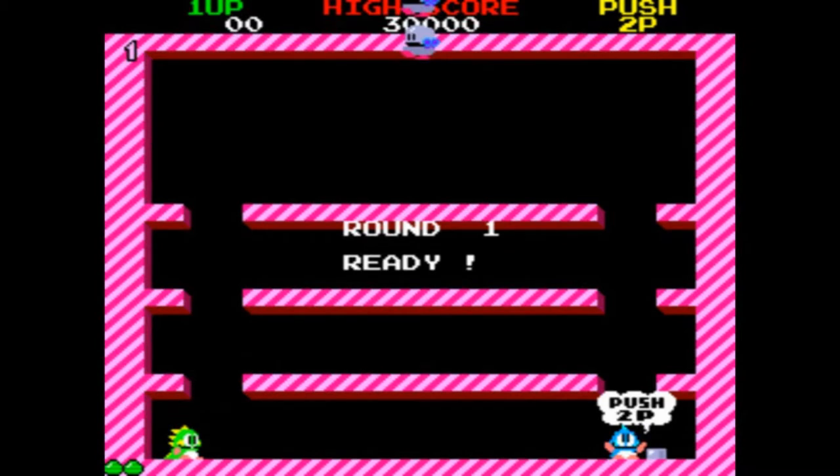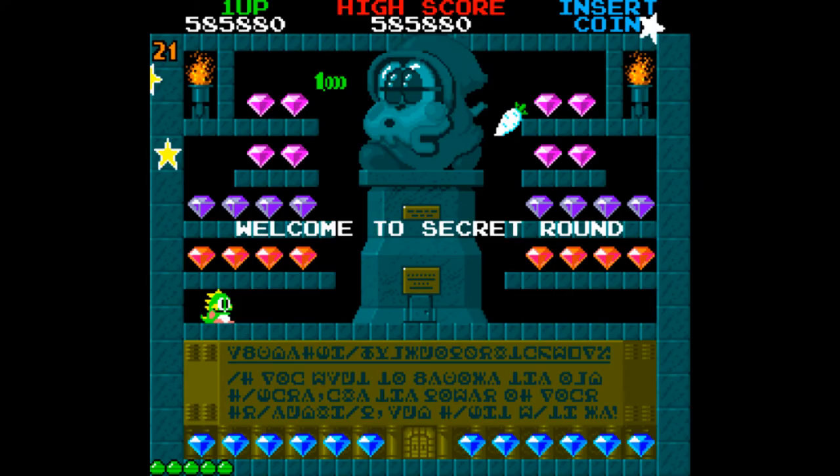One of the big secrets of Bubble Bobble is that there is a secret room that appears at level 20, and it looks like this. There's another one at level 30 and another one at level 40. In order to get into these rooms, all you've got to do is reach the appropriate level without losing a life.